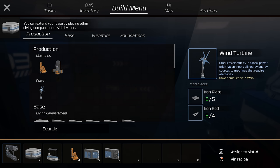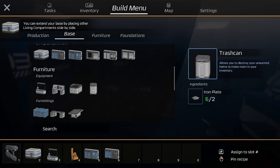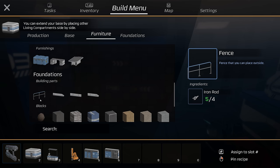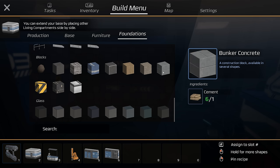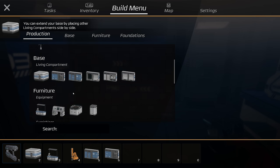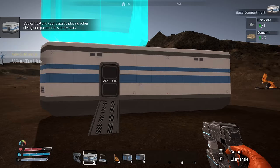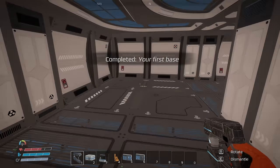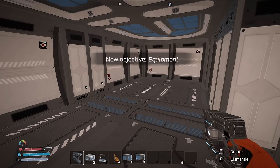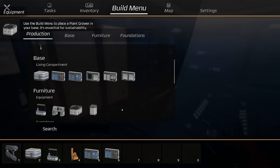We've just got loads of new recipes: wind turbines producing 7 megawatts, an assembly bench, a plant grower, a trash can, a table, a desktop, crates for storage, foundations, a roof fence, blocks, glass, and wood textures — you can build similarly to Space Engineers. I'm going to make another compartment and put it on the end, since it's an objective to extend the base. New objective: equipment crafting — before you can create more advanced machines, place a plant grower.